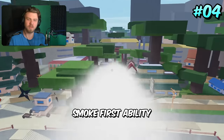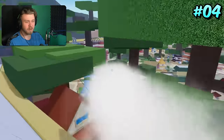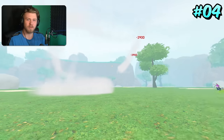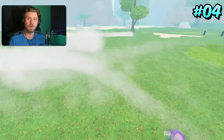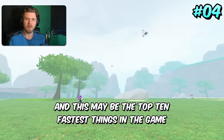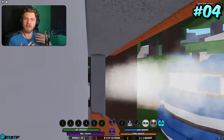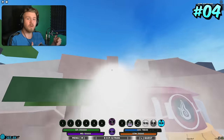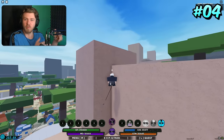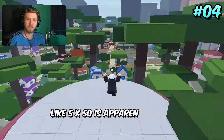4th place is the Smoke First Ability, which you see a lot of people use all the time. It's not the fastest one in the game — that's why it's not first — but it is one of the longest-lasting and overall single best traveling moves in the entire game. When you factor in speed by distance over time, since this goes on for further than the others, it technically covers more ground for the same time spent walking. Big brain math.